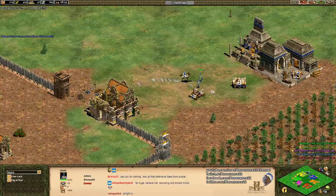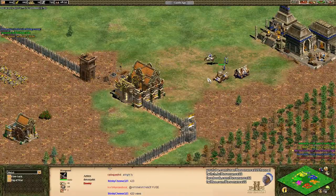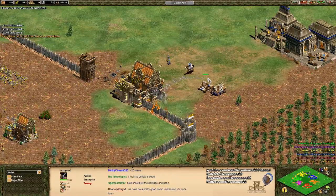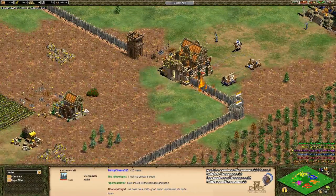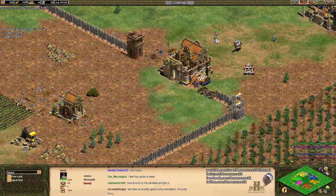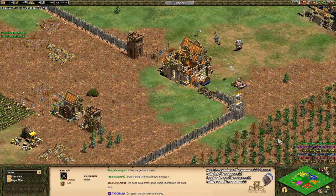The Aztecs have Eagle Warriors, which resist conversion — they're a fast-moving infantry unit and an excellent counter to enemy Monks. On a map like this, the Monk and Siege Push is very powerful. It's a slow strategy, so you don't see it on open aggressive maps where it's difficult to wall, but you do see it on closed maps like Arena where it's very easy to defend yourself in the early game. Monks convert enemy units to your side, and they can also convert buildings too — just like in real life.